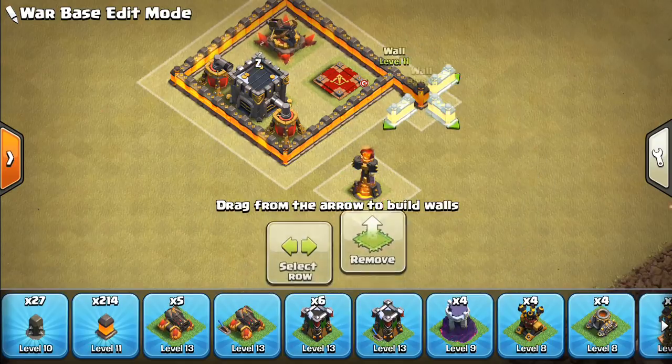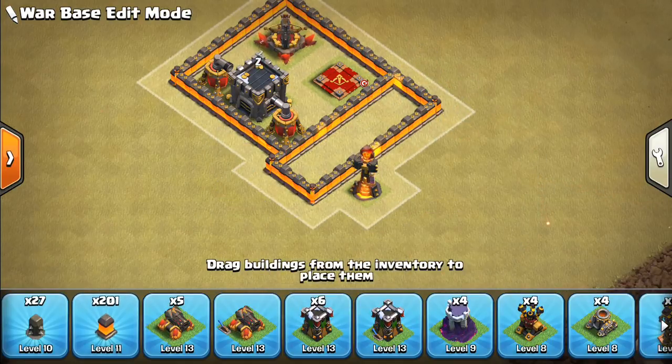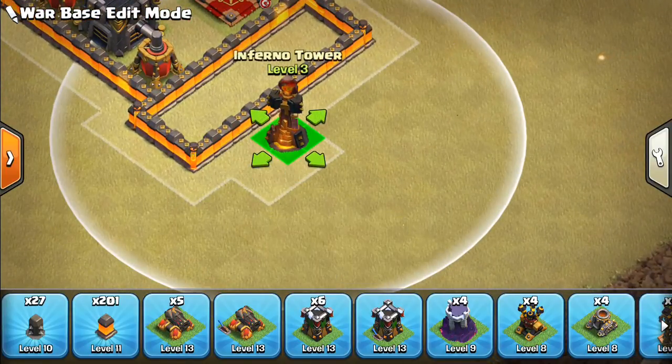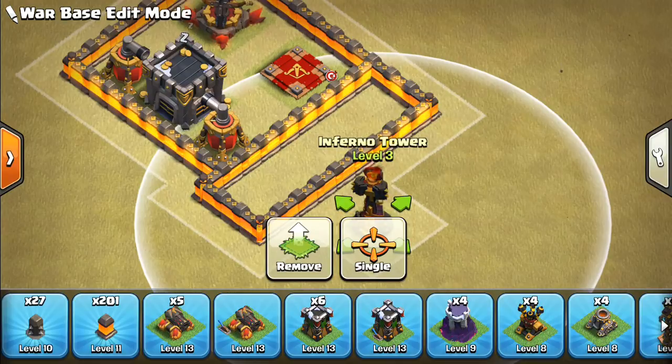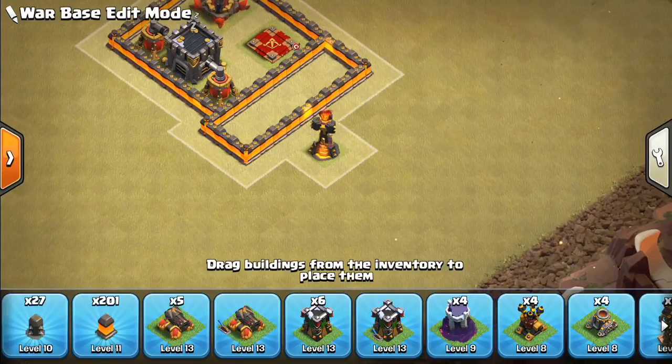We're going to feature a little bit of dead space. What this does is it's tougher on Miner pathing, tough on Dragon pathing, and even for a Kill Squad coming through now it has to get through two layers of walls. I like putting a little bit of dead space in the base, especially on the front end. In case the Queen gets to the core, we want to put the Inferno four tiles away, keeping it very separate from the core — that's a good principle.